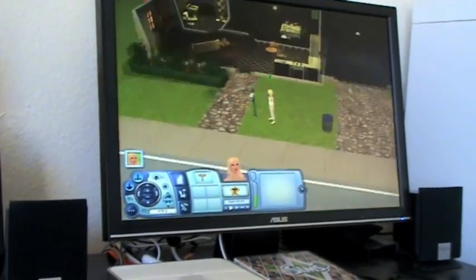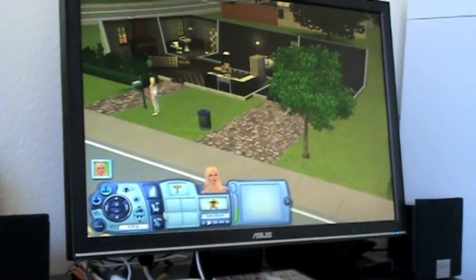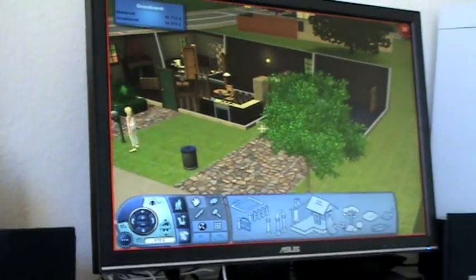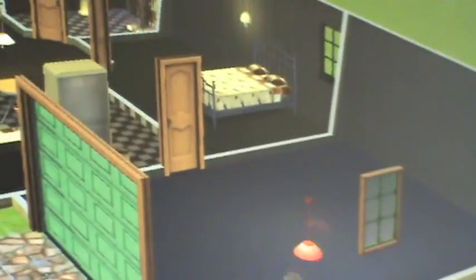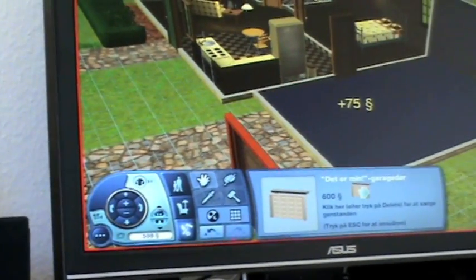So now we are inside the house and we are ready to play. Let me just start by demoing a few of these build options — we'll start by removing this garage here so we can get some money to work with.